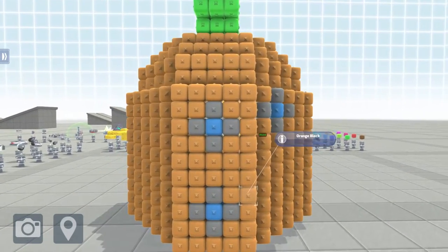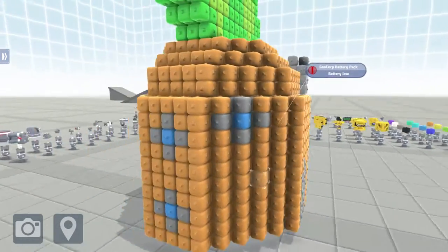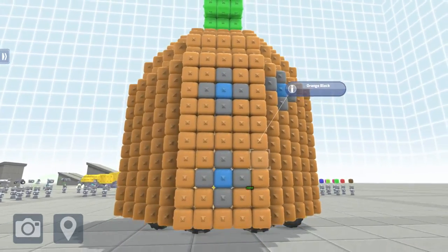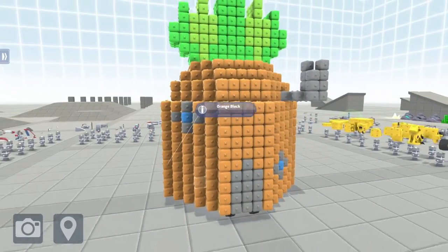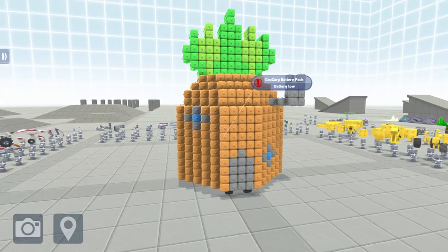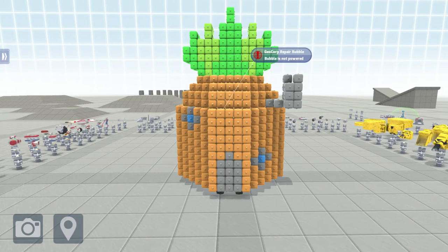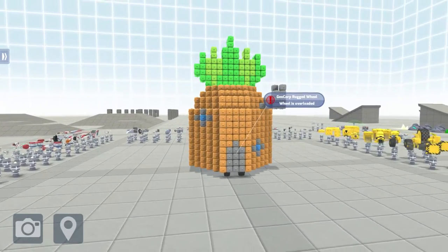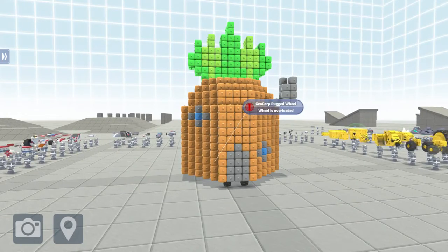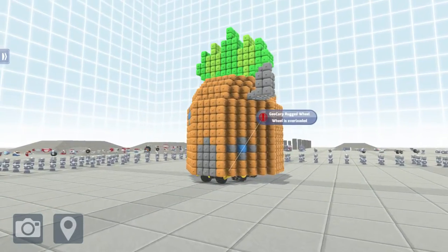This is SpongeBob's house — the pineapple — as close to it as I could possibly get. You can see the little smokestack on top, two little windows on the side. I tried to close it off so you wouldn't see inside, although I kind of wanted the cracks around the windows to be visible — mainly for the idea that if they ever add a nighttime schedule to the test chamber, I want the objects to show light in some way.